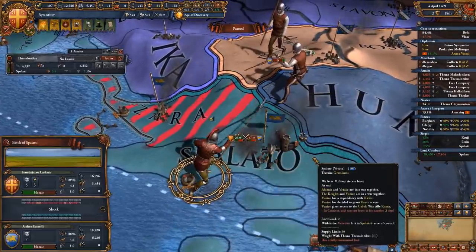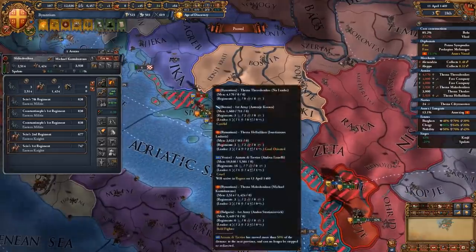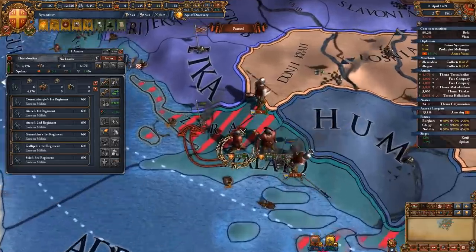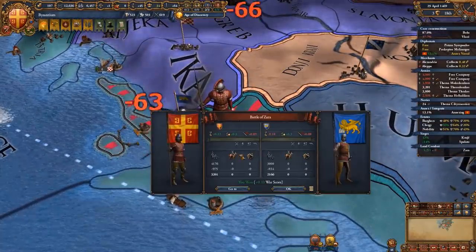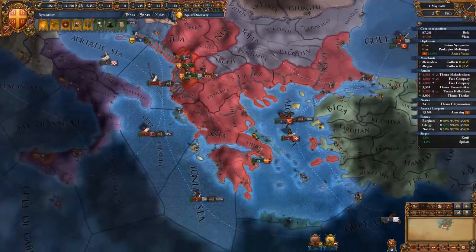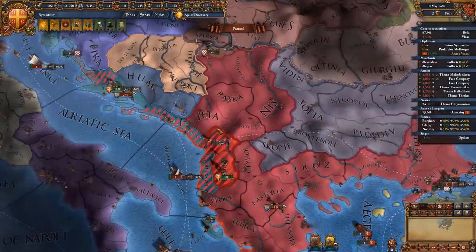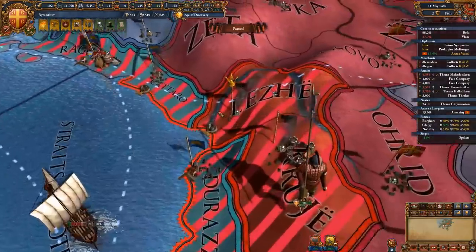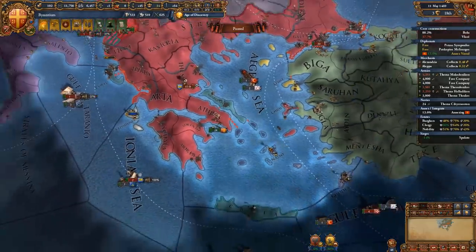This fight will decide the future of generations of Romans and Venetians to come — and luckily we kicked their butts here. They're trying to reinforce, but I can bring these armies in and take out whatever's left. We also lost a naval battle here so we've had to send our ships to stand by. But we did win all the land battles and we're getting the ticking war score from the provinces in Albania, so we'll wait it out until we can peace out the Venetians first, then the rest.